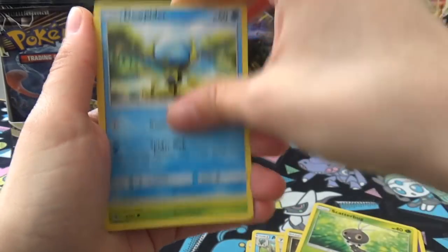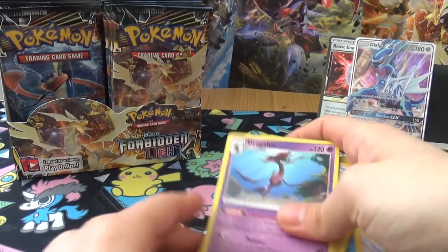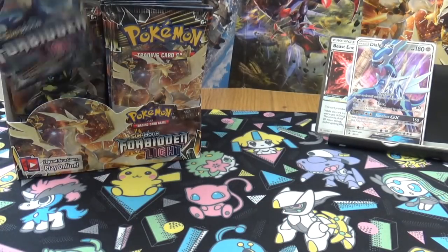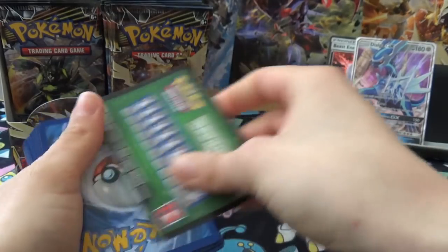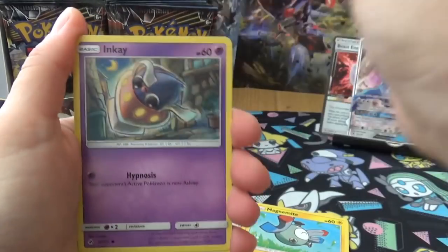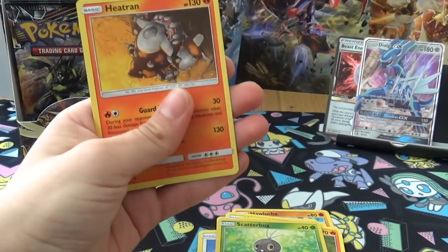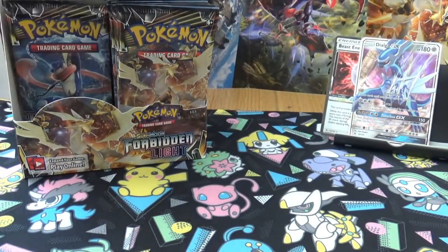Next pack: Scatterbug, Doublade, Skiddo, Reverse Fossil Exploration, and a Dragalge. Did well with Vileplume - that was my pre-release deck. Another pack: Energy, Hawlucha, Unit Energy, Braixen, Honedge, Magnemite, Inkay, Furfrou, Litleo, a Reverse Scatterbug, and a Fire Heat Rotom which I might put in my Volk deck. The metal one was pretty good in the last pre-release.